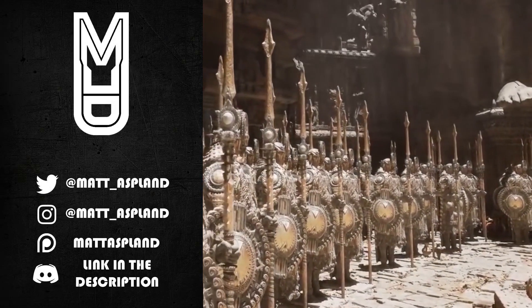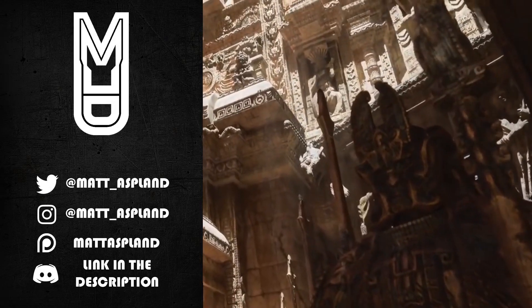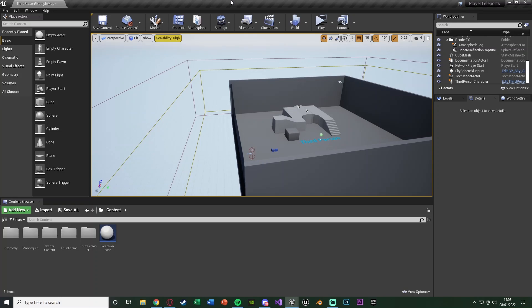Hey guys and welcome back to another Unreal Engine 4 tutorial. In today's video we're going to be changing and modifying the kill z volume and zone. What happens now is if you fall through the floor or fall out of a map, the player is just going to die and the actor will be destroyed.